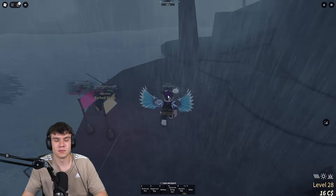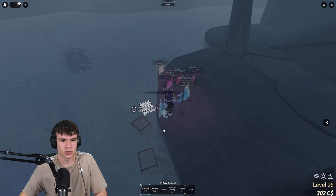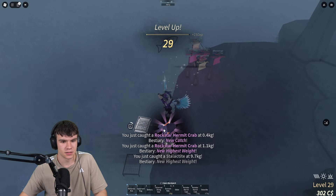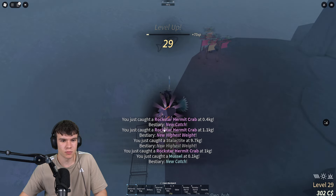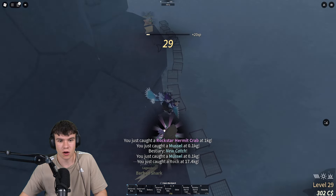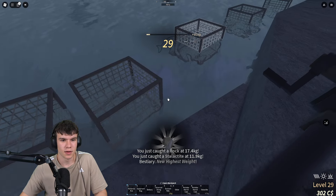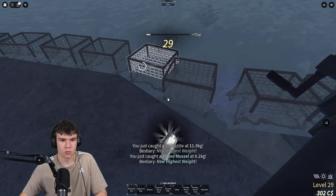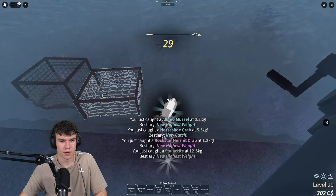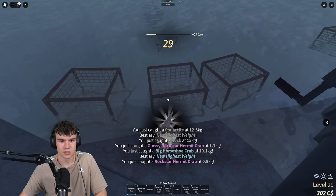We've placed all of our crab cages down. What we now need to do is simply wait for them. A few of our crab cages are now claimable - let's claim these up and see what we got. Got a hermit crab, another hermit crab, another hermit crab. Let's clean those up. Horseshoe crab, hermit crab, glossy hermit crab.